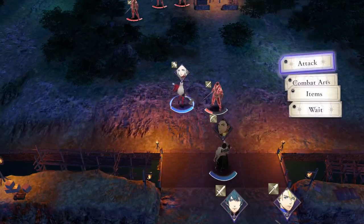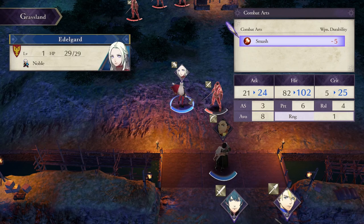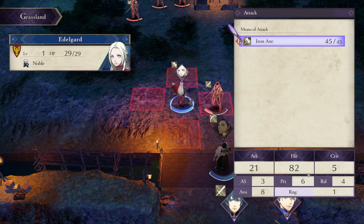Let's move Edelgard up. Edelgard's a big axe-wielding hard nut, even though she looks like a little girl. So you see 'smash' - it's a super effective combat art but it costs five weapon durability. She's got an iron axe with 45 durability, so I can use it so many times.